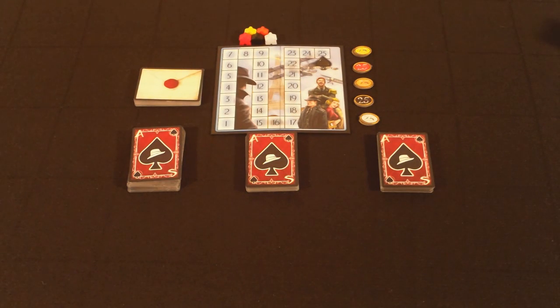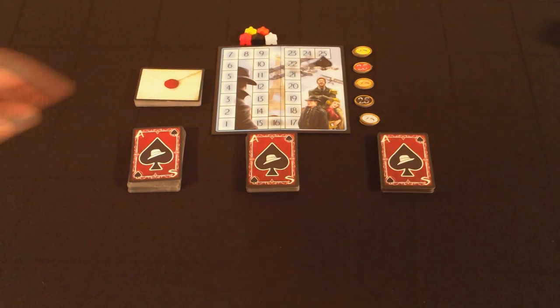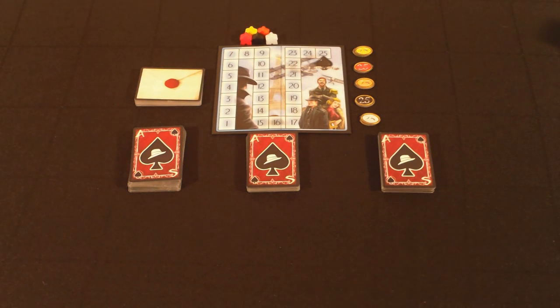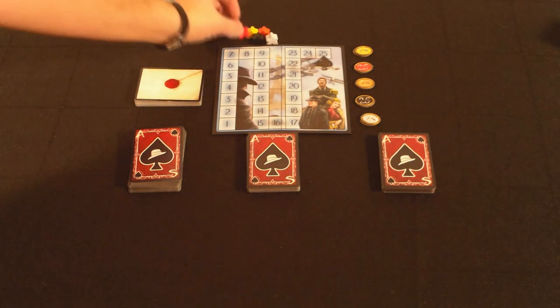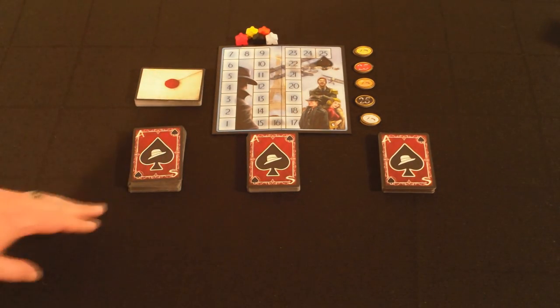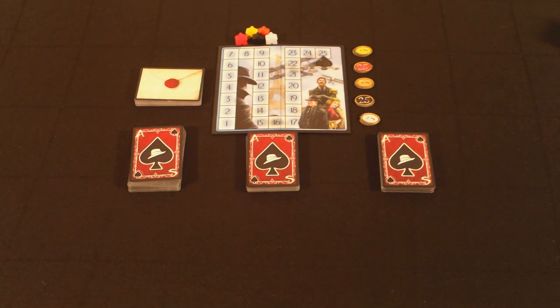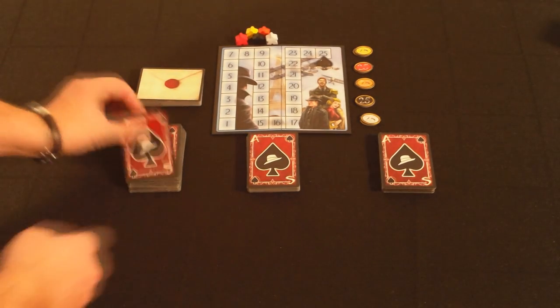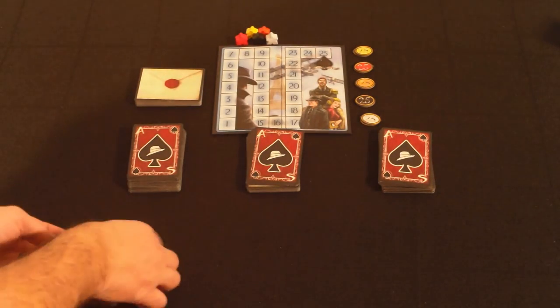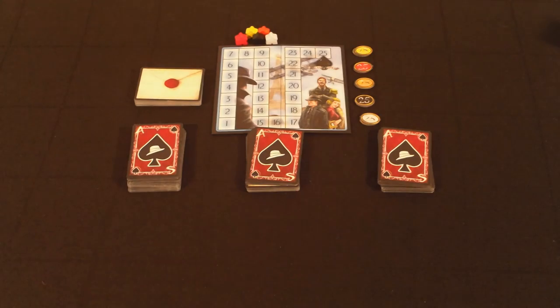Here we see the starting setup for Ace of Spies. There is a small score track that counts up to 25, and then tokens for 25 and 50 as you cross over those thresholds. You have five different meeples to keep track of your score as you go along. There is a mission deck, and then three different colored city decks. Going from left to right: Berlin, which is red; London, which is yellow; and Paris, which is orange. At the beginning of the game, everybody gets two cards from each deck.